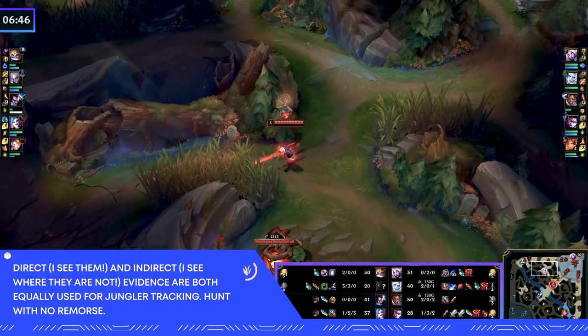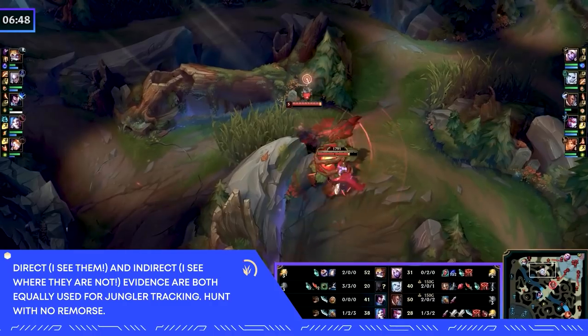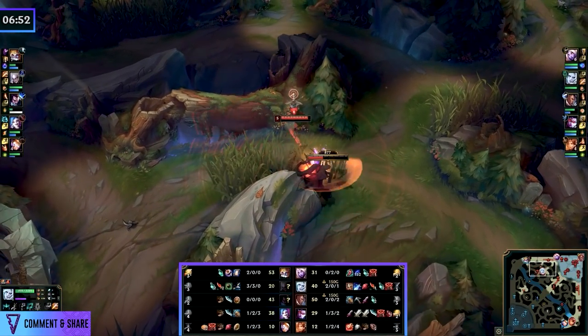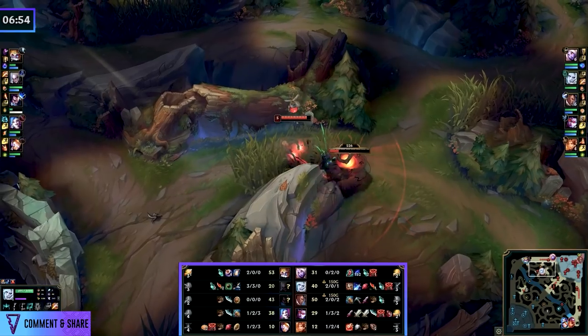Now much like a low elo jungler, Diana decides that red buff is spawning, she's behind, she'll go on an invade and gank mid first — still 20 CS. No farming at all, absolutely horrific jungling. But if you go watch a bronze, silver, gold, platinum, or diamond game, these things aren't being punished as much by you, and that's why this tracking is so vital.